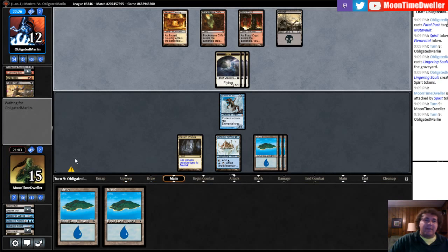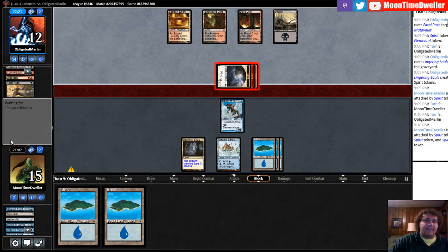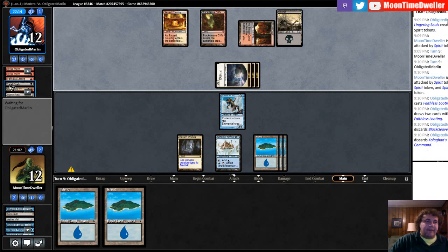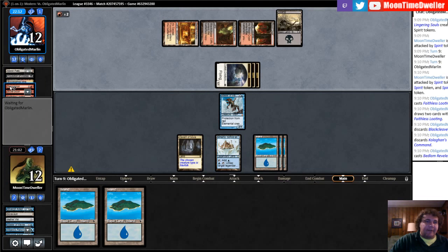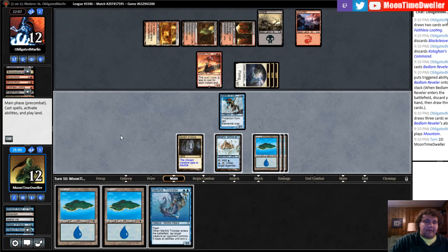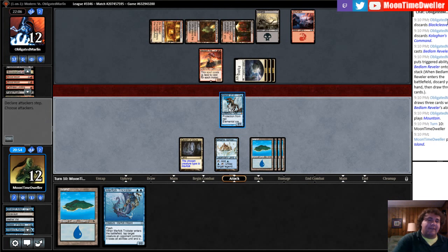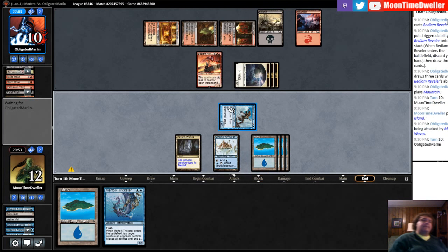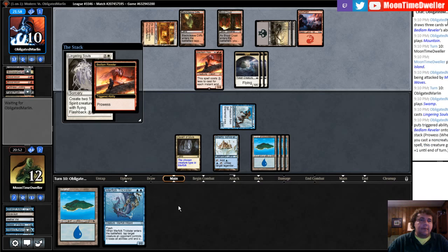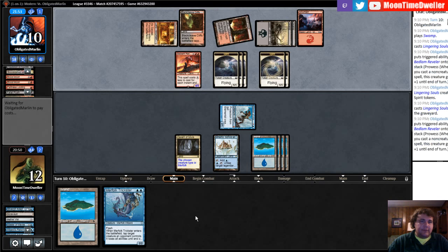I'm going to bluff this other land too just to make them happy, because this is a terrible game. It's almost like I put 30 lands in this deck. They still got the Lingering Souls in the graveyard — Bedlam Reveler, yeah, that's fair. Another land. I can get a 3/0 pro red creature, and I can Trickster them. Lingering Souls gets it done — that is a pretty sweet card right there.